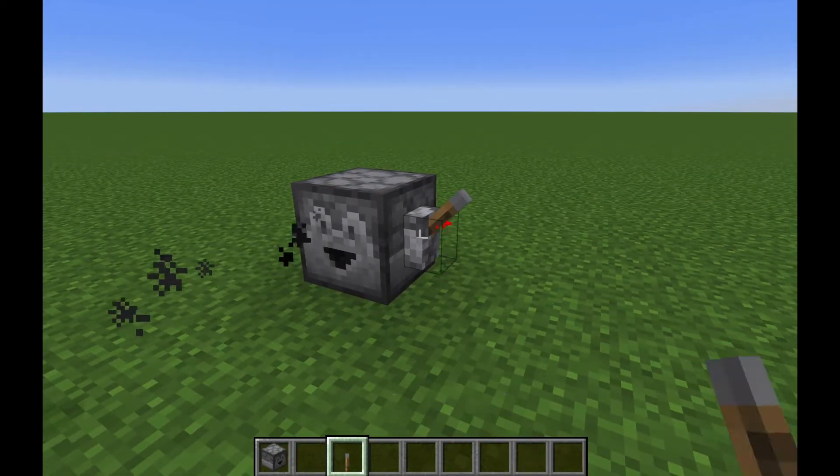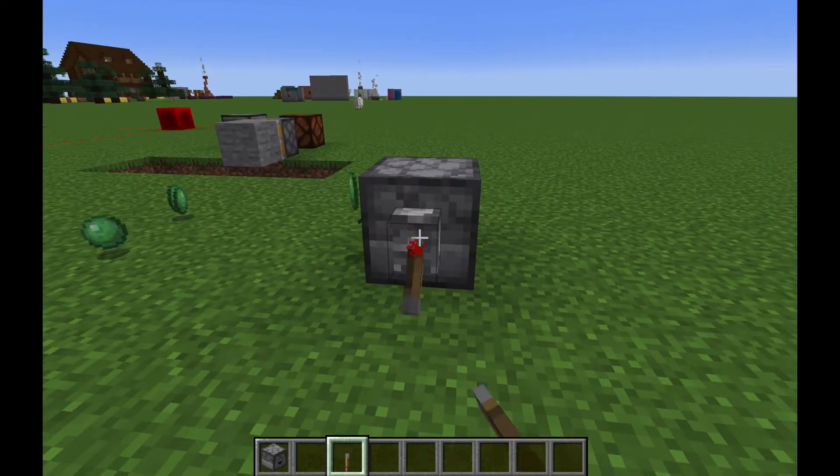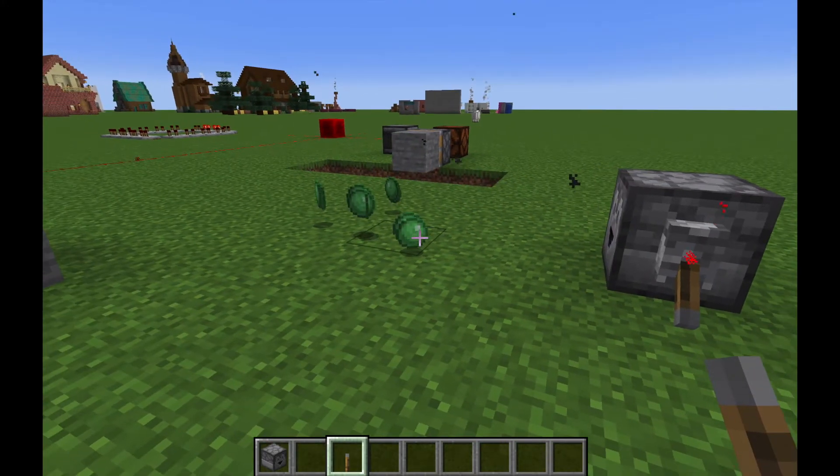Droppers, when powered, will drop items — quite far actually, I didn't realize they go that far. It's somewhat random, but if you keep powering it, it will drop lots of items.